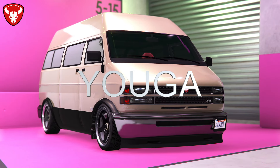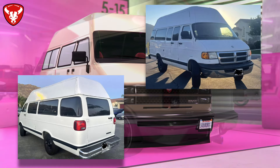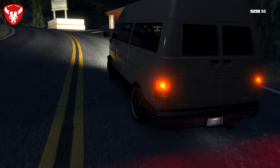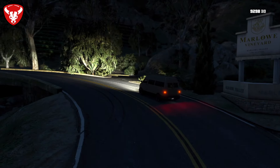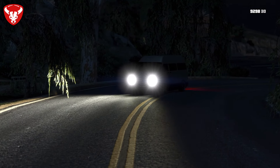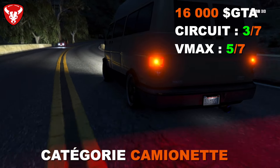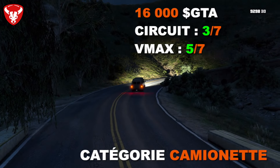Le Bravado Yuga est inspiré d'un Dodge Ramvan du début des années 2000, mais avec un avant de Chevrolet — les camionnettes chez Bravado ont souvent des avant de Chevrolet. Il possède de nombreux customs : sièges arrière, toit surélevé. Il coûte 16 000 dollars. En performance : 3ème sur 7 sur circuit et 5ème sur 7 en VMAX.